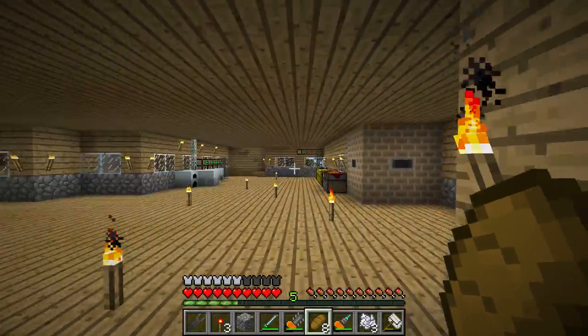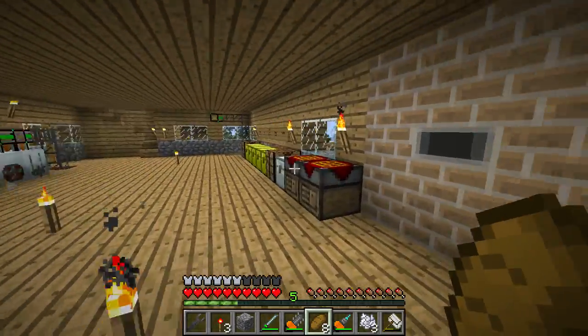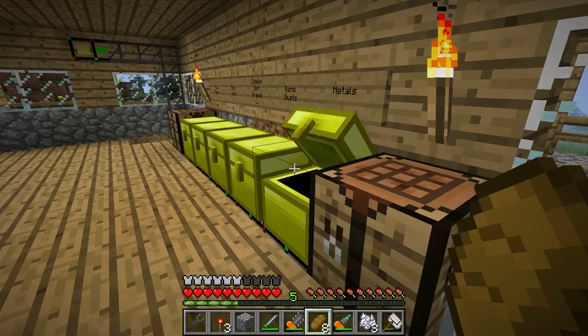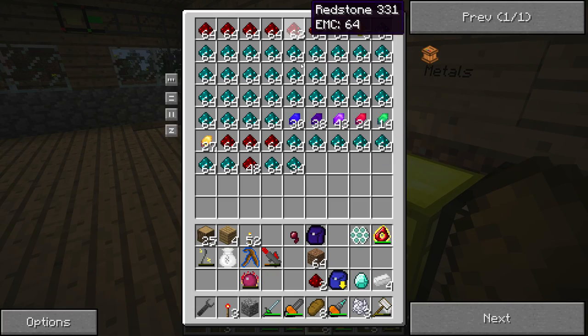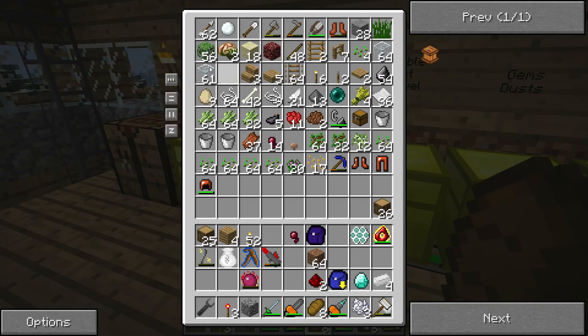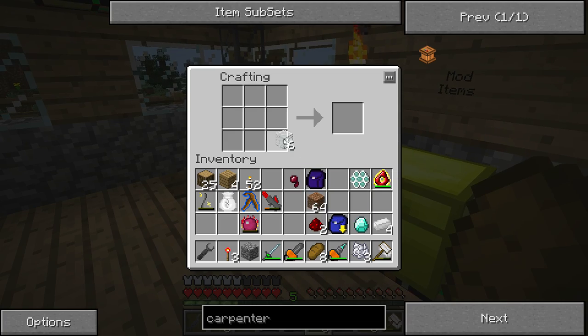I'm gonna need the recipe. Starting with four tin, a diamond, two redstone, and some glass - six to be exact. In fact, we don't need glass, we need glass panes.